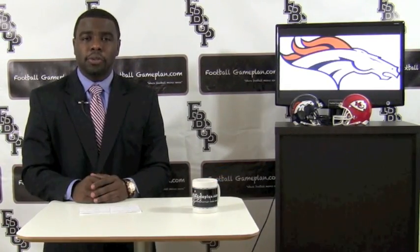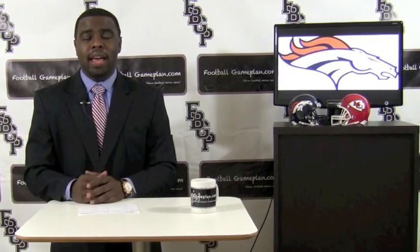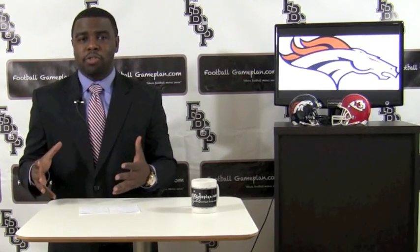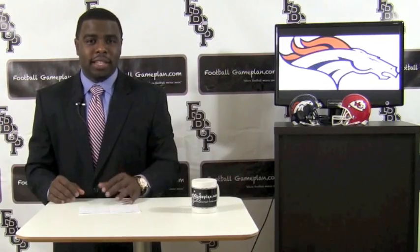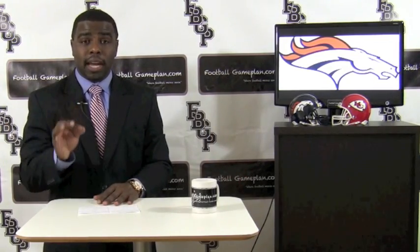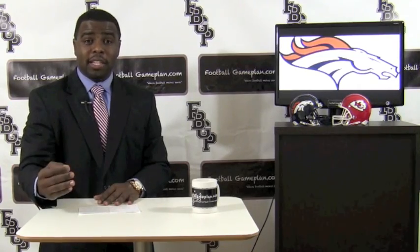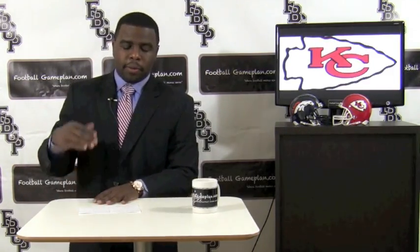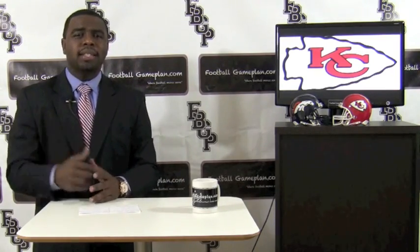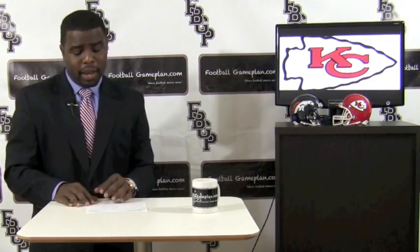Cornerbacks can play close to the line of scrimmage this week against Matt Cassel. Another reason being, he has that Jason Campbell syndrome where a guy has to be supremely wide open before he takes a chance and throws the football. So tight coverage on the wide receiver is going to do two things: one, force Matt Cassel to be accurate and force him to put that stick throw in there. Also, looking at the special teams aspect, you can't allow any cheap plays against Kansas City, otherwise KC will make you pay.